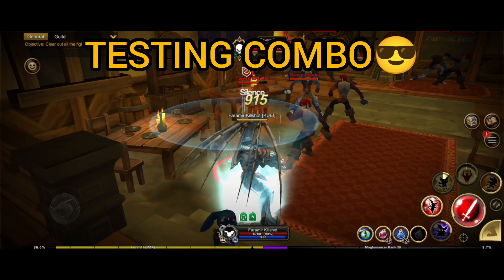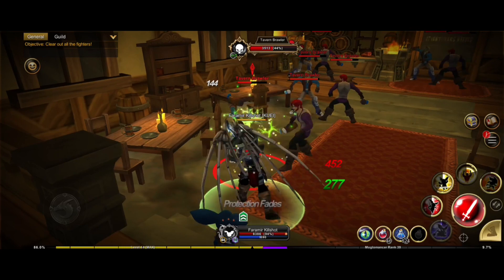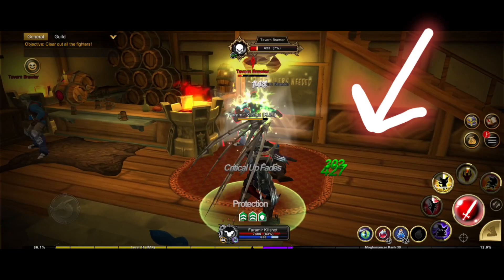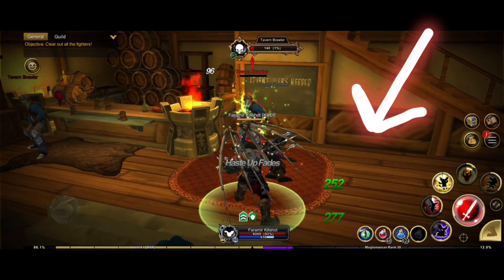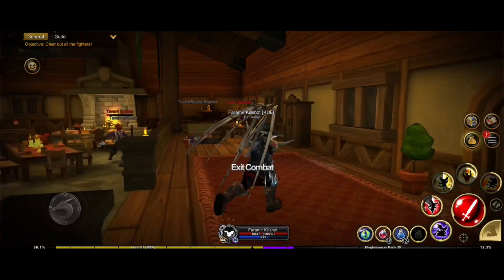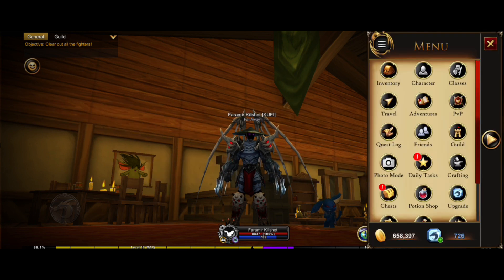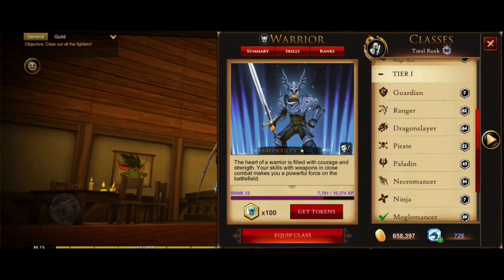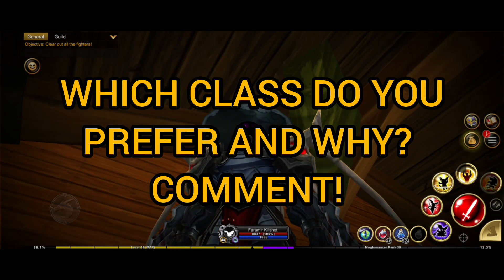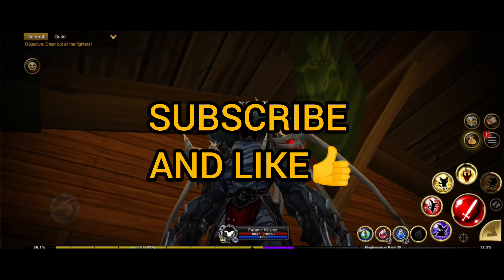As you can see, we have successfully used the Wild Shad cross skill. So again, if you ask me which classes to choose when you start the game: first choose Warrior, then unlock Berserker, and after that unlock Moglomancer. Which class do you like the most and why? See you in the next video — subscribe and support my channel.